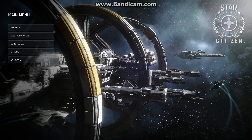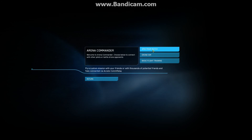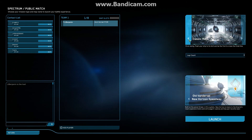Alright, so video number three. Click Electronic Access, you've got Arena Commander — this is where you're going to earn your REC rental points. When you earn enough you can rent ships, weapons, and so on. It lasts for seven days of in-game time, and once you rent something you can re-rent it for 20% off.